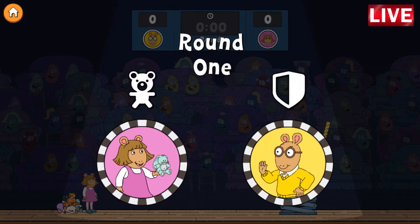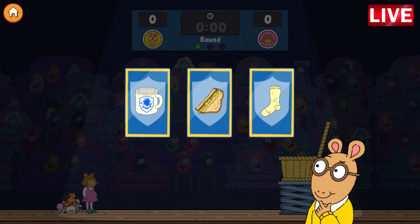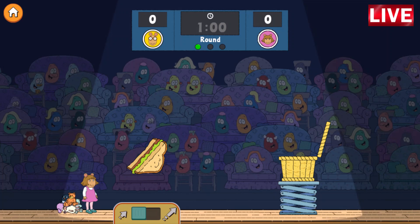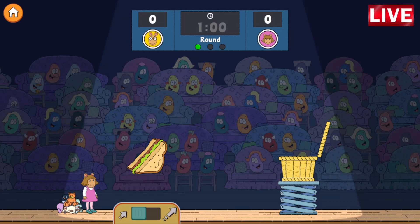Let's go! Round one! DW will be throwing first, so Arthur, choose an obstacle. The half-eaten sandwich. Good thinking! DW, throw as many stuffies as you can into the basket before time runs out. Good luck! Three, two, one, go!